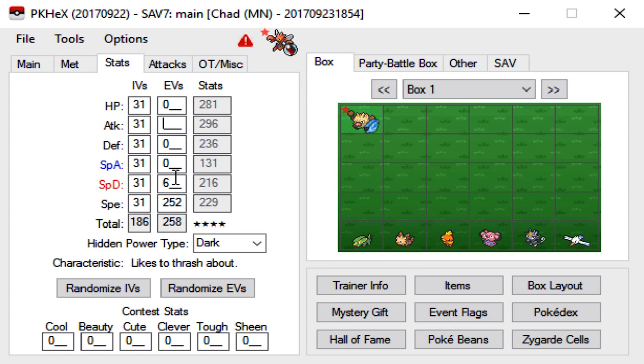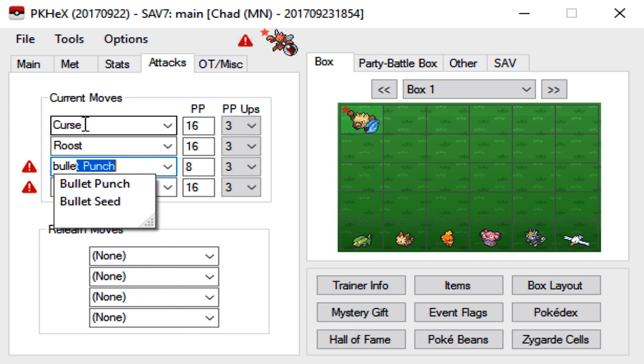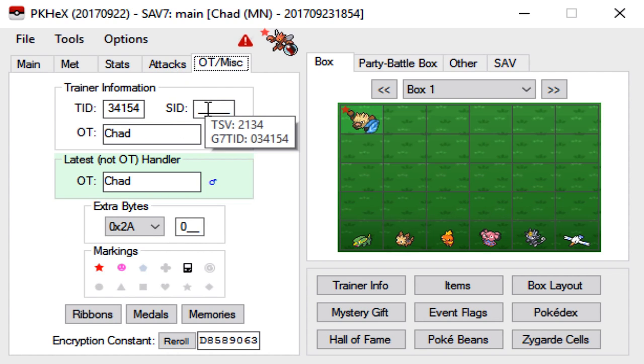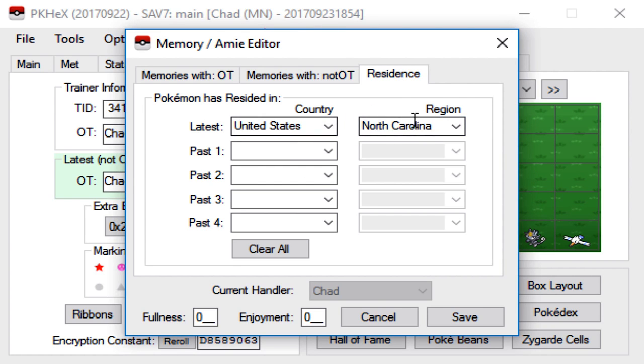For Stats, you can change them to whatever you want. This time we're going to go with Max HP, Max Special Defense, and the rest in Defense for a bulky Scizor. For moves, we're going to go with Curse, Roost, Bullet Punch, and Brutal Swing — unfortunately the Scizor from the virtual console does not get access to Knock Off, which is really unfortunate. Make sure you leave the SID at zero once again. Name yourself whatever here, make sure the handler field is green, and then go to Memories. Again, make sure your Residence is filled in. Click Save and you are completely done.